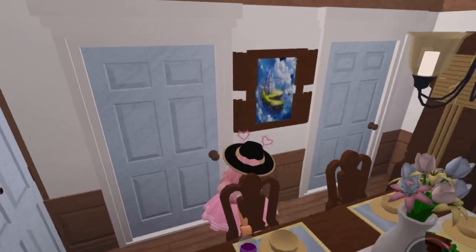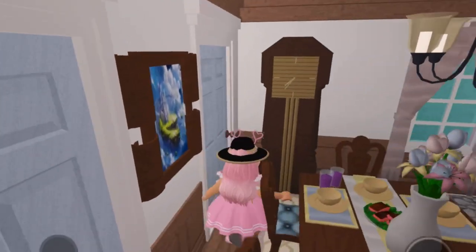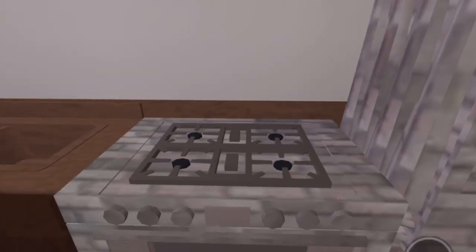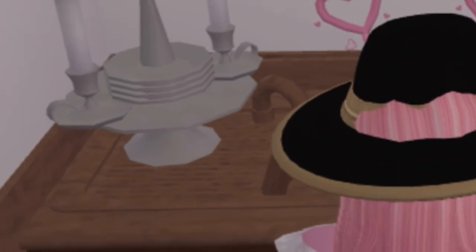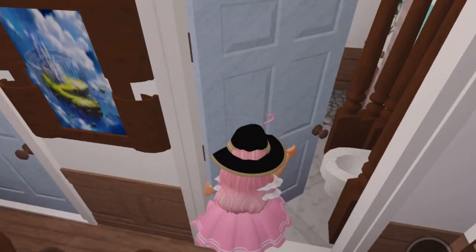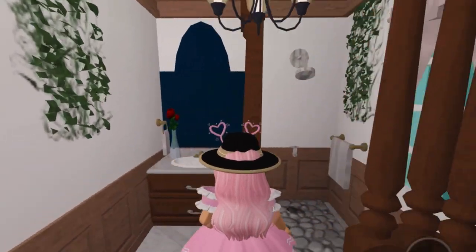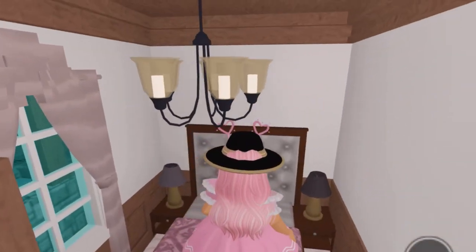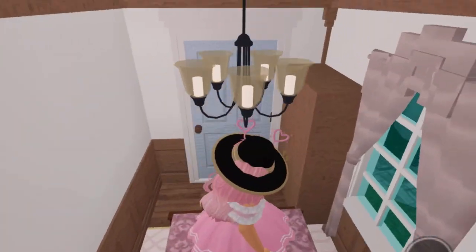Now we're going to walk into the second little house. It's like an actual mini house — we got the dining table, the clock, everything. Pretty cute. We got kitchen appliances and a little candle thingy, really creative. I like that — I might use that in one of my builds. And then we've got a restroom and a little bedroom with really cute curtains.